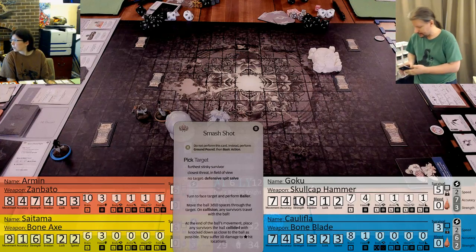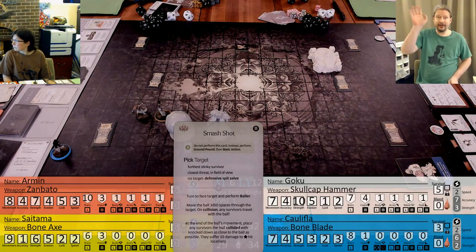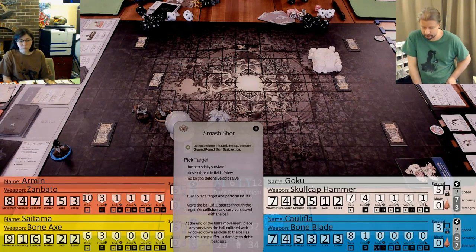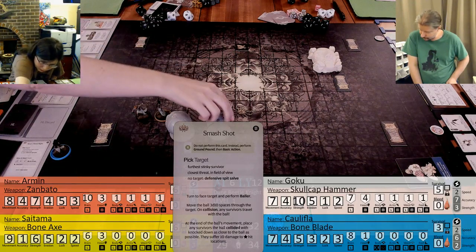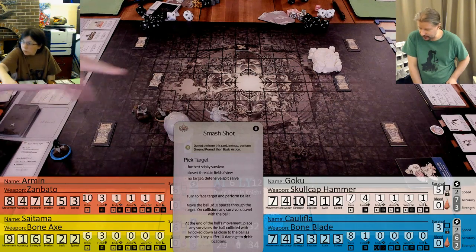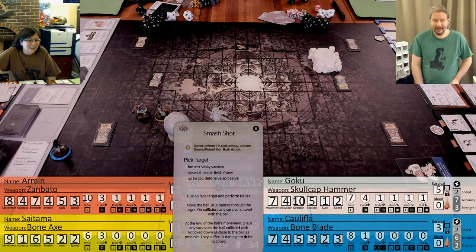We can't knock it away. For the stinky survivor - Gamer Darius! Turn to face the target and perform Baller - that just whips around him and ends up in front of him. Move the ball 3d10 spaces through the target. Oh my God. Yes - 3d10. Let's hope I roll low.